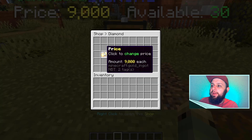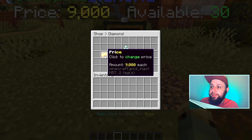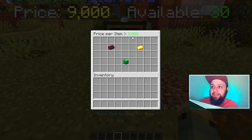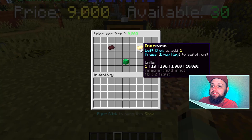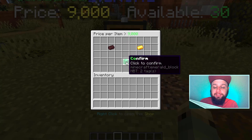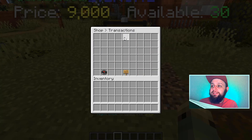We can click on back and look at a couple more options. We can click on price to adjust it — currently set to 9,000 — using the same method as earlier. We can also view the transactions. Currently there are no transactions on this shop, but if there were, I would be able to see what those transactions are and who completed them.